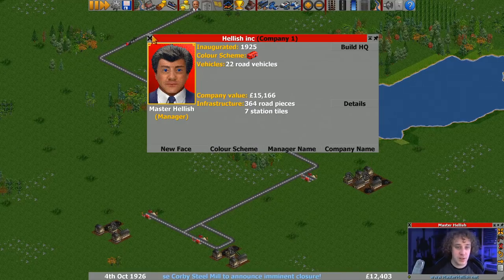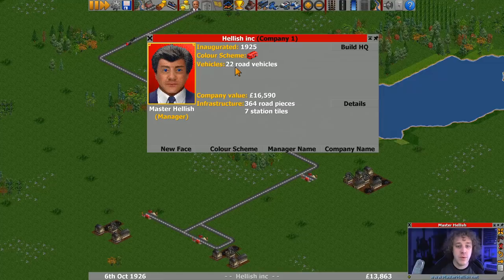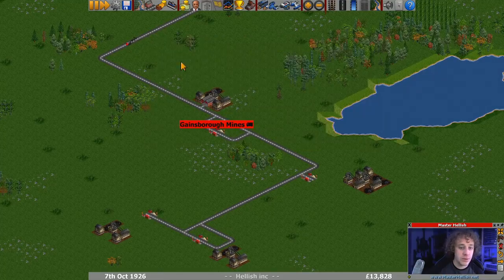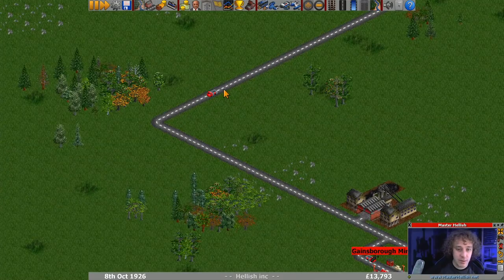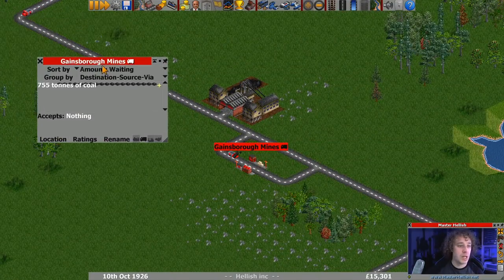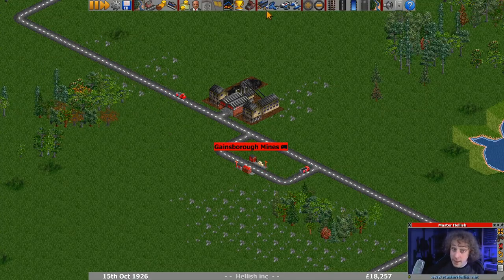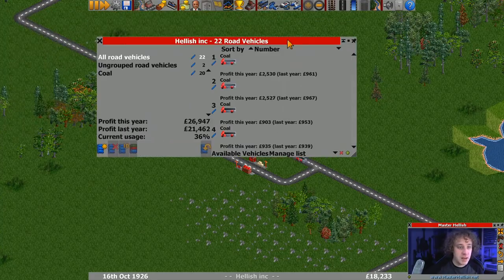So that's manager name, company name - Hellish Inc. That's all that bit sorted out. We have a company value of 15 grand - 16 now. We've got 22 road vehicles, some of which have broken down, but that's fine. The amount of coal at Gainsborough Mines is going up - we've not got enough vehicles to service that. So if I want to put more vehicles on, I know there's going to be the supply and demand for more vehicles.